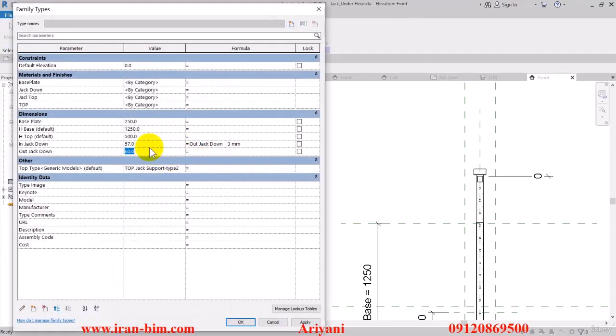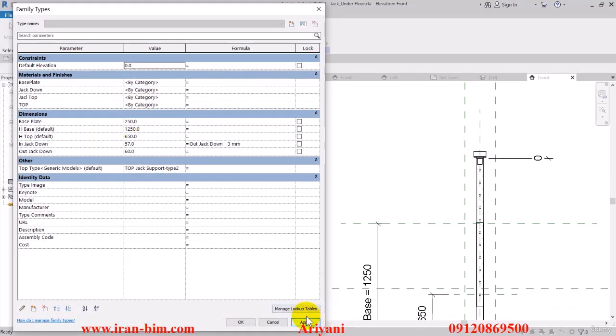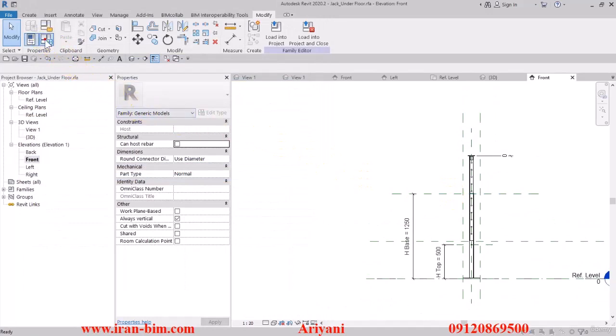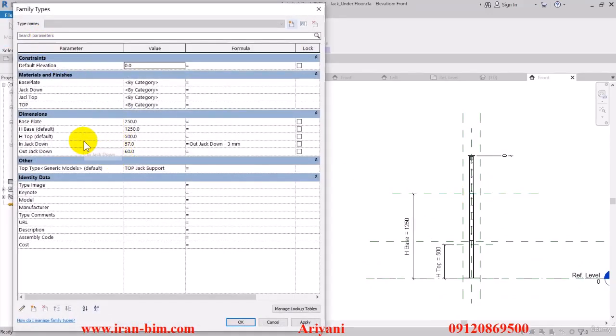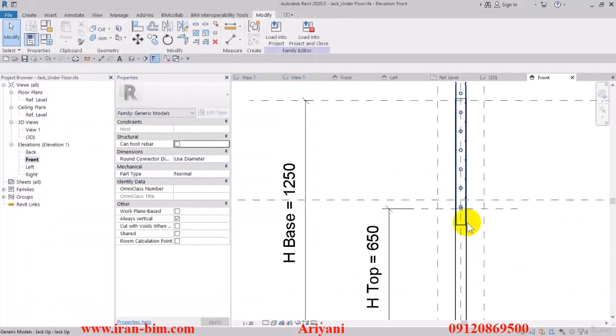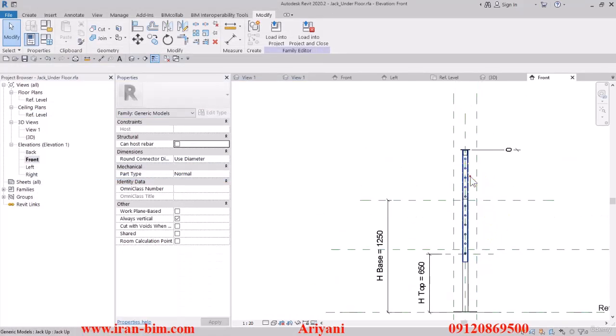Edit the H type to 650. After that I'll change the type to 'top jack support' and then apply. This time edit it to 500, then apply and OK. Open the Family Types again and change it to 650, then apply and OK.